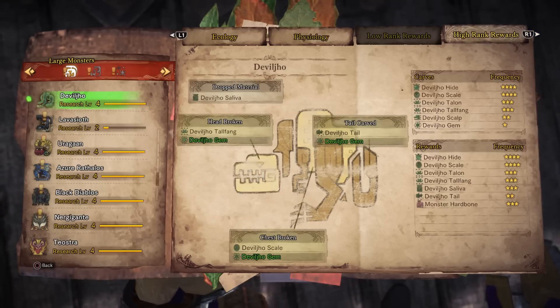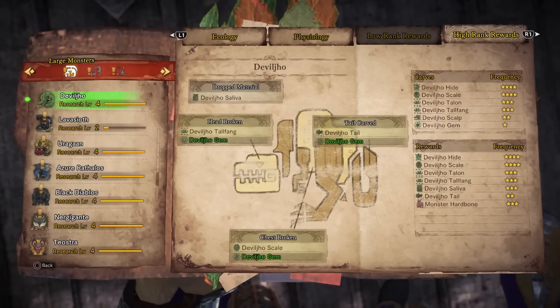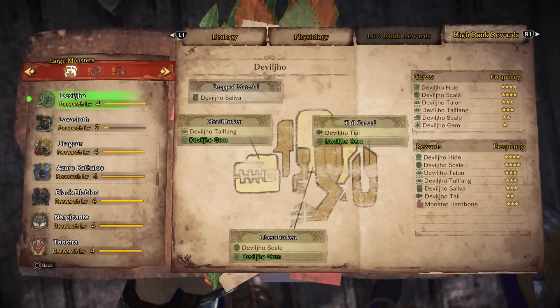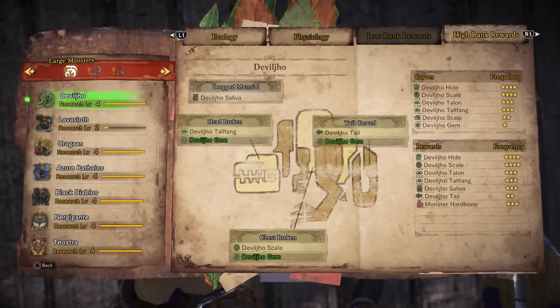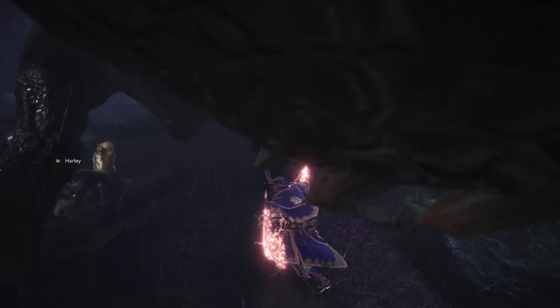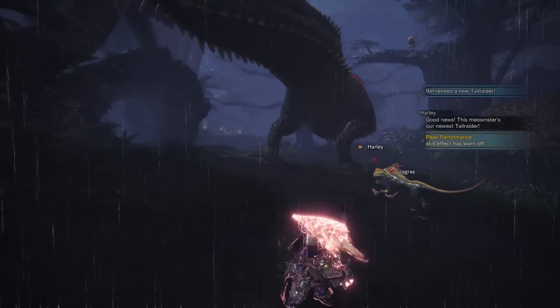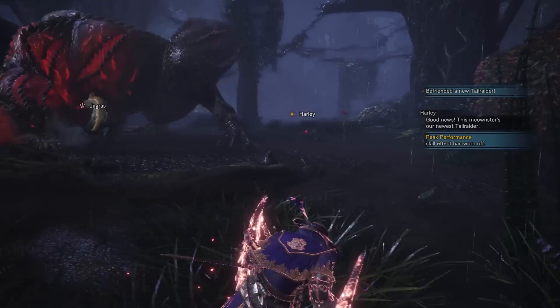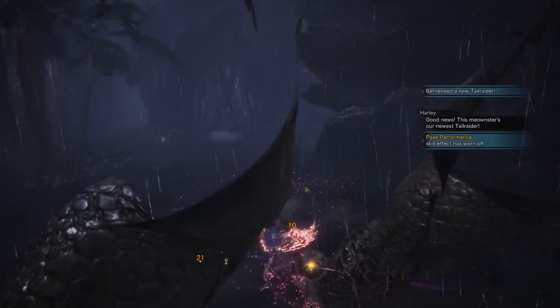These are points you're going to want to focus on because the Devil Joe gems themselves are going to be required for each weapon. So you're going to want to focus on cutting the tail and breaking the head and chest to get them from carves as well as drops. Now you can cure yourself from defense down by using an adamant seed, and you can get rid of the elemental dragon blight by consuming a gnoll berry. So make sure you have plenty of each stocked up and it will make the fight a lot easier.